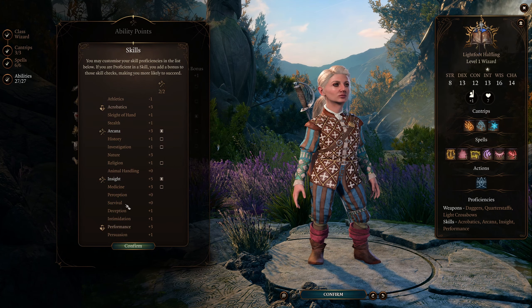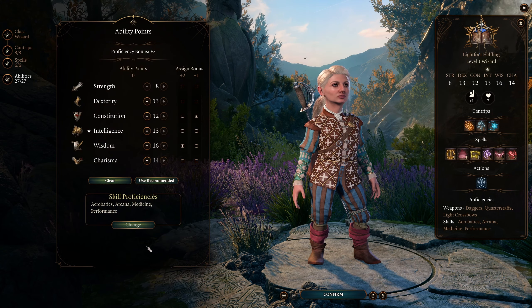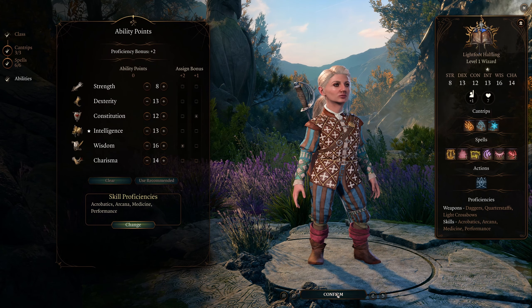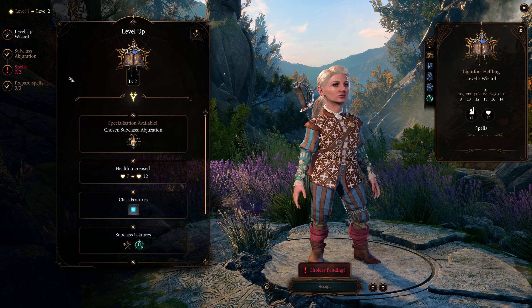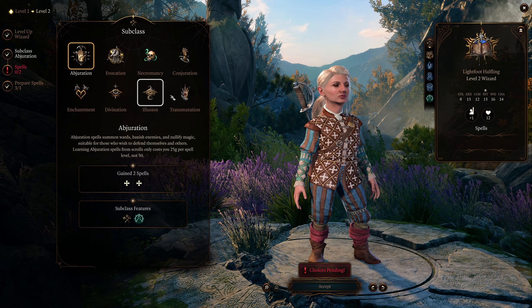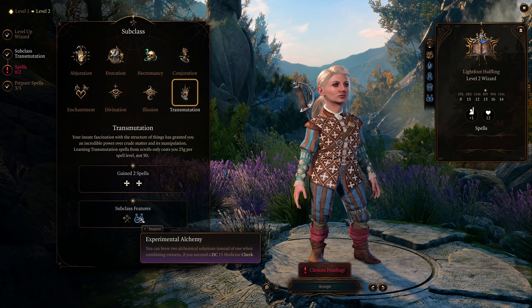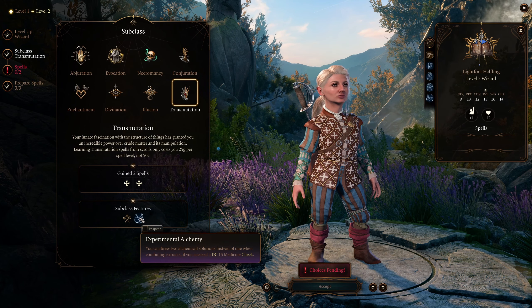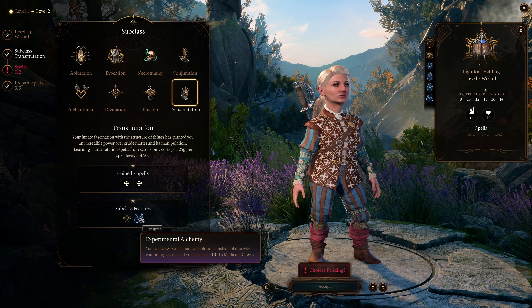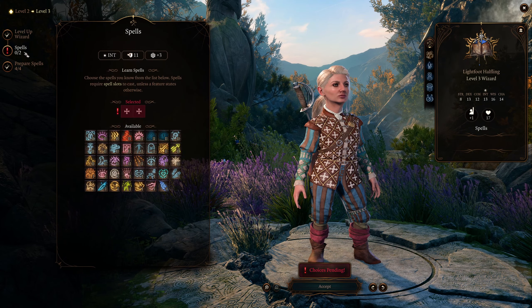We're going to change her skill proficiencies — one of them needs to be medicine, because we want that as high as possible. Then confirm and move on. At second level, stay wizard and choose the Transmutation subclass, because we get Experimental Alchemy, which allows us to craft two alchemical items whenever we succeed a DC 15 medicine check.